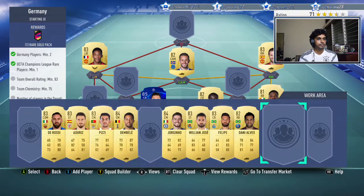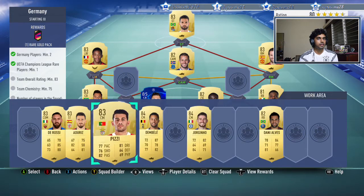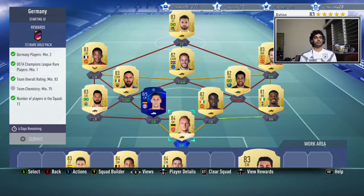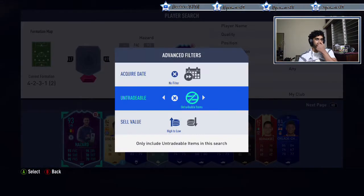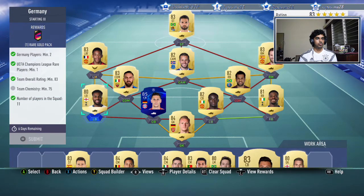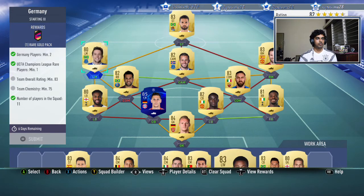Let's check the chemistry — we can make chemistry without a problem. I can drop an 82, even lower. So let's get a few Premier League players. It's untradable — let's put Bernard in. Let's also add Martial in there.